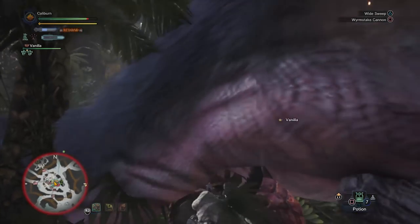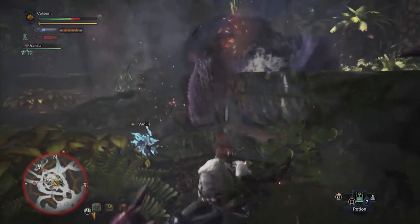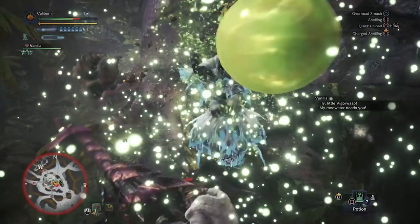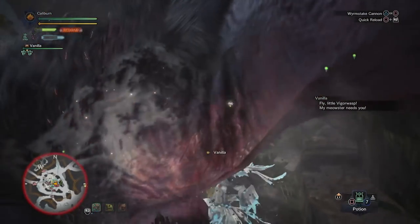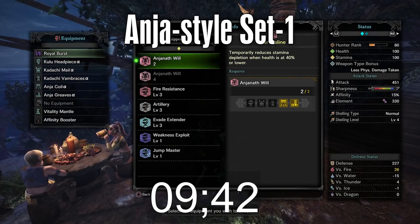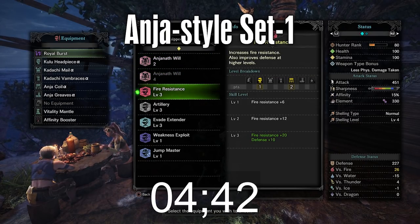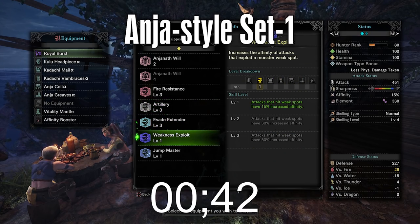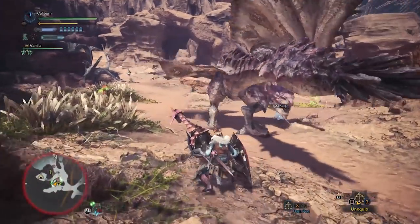With the Anja Coil you'll get the two-piece Anjanath set bonus of Adrenaline. Adrenaline isn't a great skill, but it can save you in a pinch if you're cornered and forced to block a combo, since it negates stamina depletion while under 40% health. With the Anja Coil, you'll lose Capacity Boost but gain a ton of Fire Resistance, max Evade Extender, Adrenaline, and higher defenses. Both of these sets will be great options for taking out the Pink Rathian and other medium-tier high rank monsters.